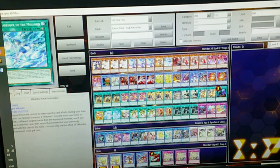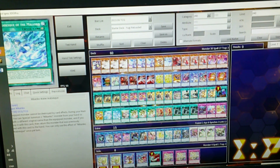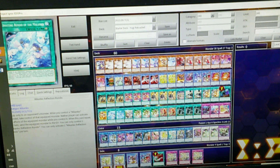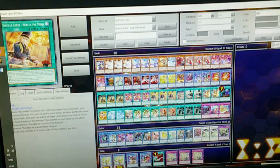All the Equip and Quick Play Spells do something. This one can special summon one from your hand. This one can special summon one from your hand or grave. You can summon one from your hand or deck. This one can summon from the graveyard. Equip one and take it to your side — this one adds to your side and the effect has been engaged. These cards are really good, really cool.